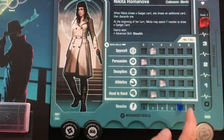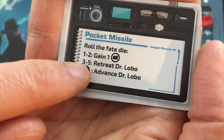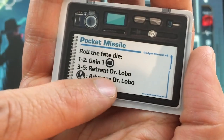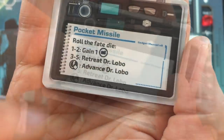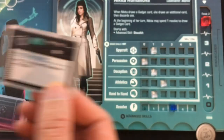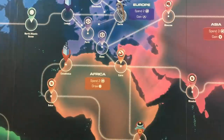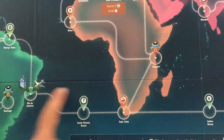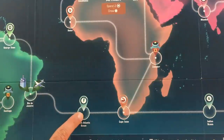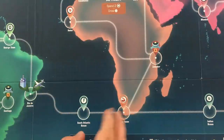Round two: I draw gadgets again and pick the neurostimulator — plus two to any test. I want to head to Africa and decide to fly via Rio to the South Atlantic Ocean, then spend a resolve to reach Cape Town. My resolve is getting low, so I'll need to rest soon.